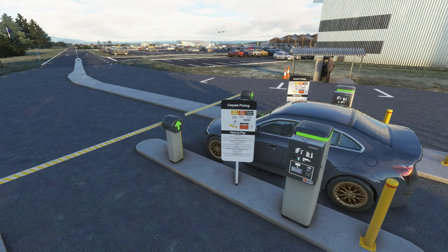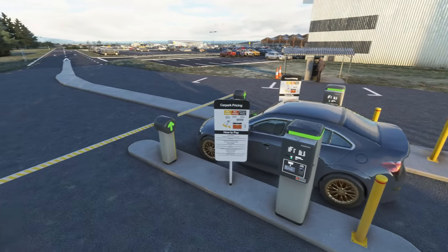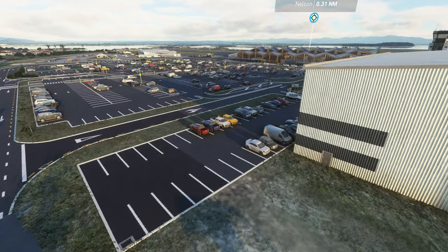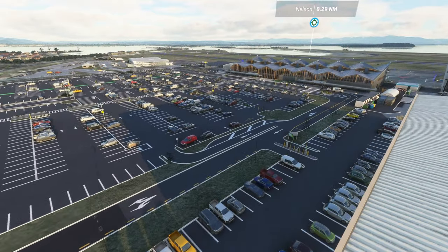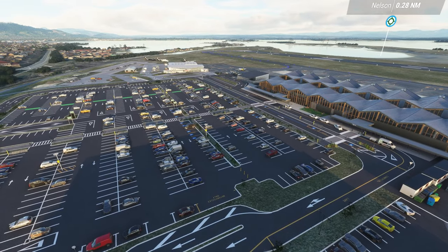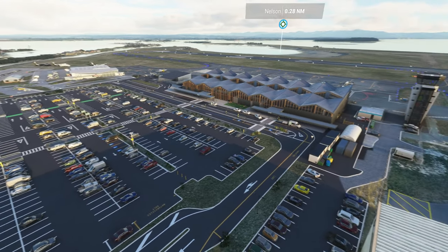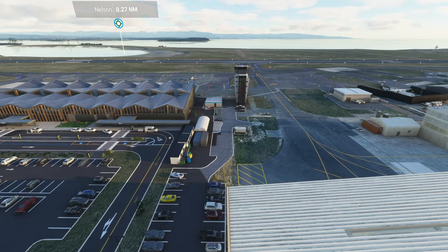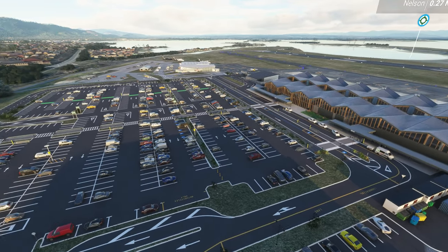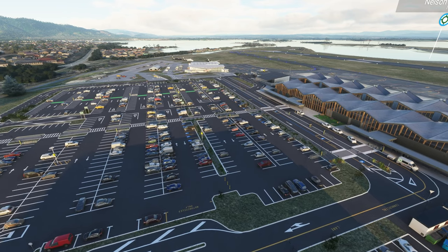I might be a little bit biased because I'm a Kiwi and I love New Zealand scenery, but the moment you drive in here you've got the overpriced car park - we've all been there. But look at this cool little piece of scenery as you drive in - it is awesome. You've got the car park with plenty of cars sitting in there, a really nice detailed look. You've got the proper control tower and you get a bit of a view across the airfield itself.